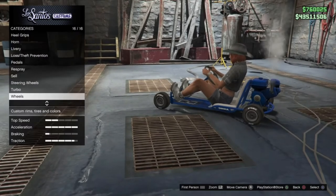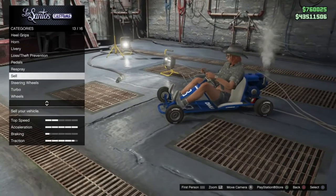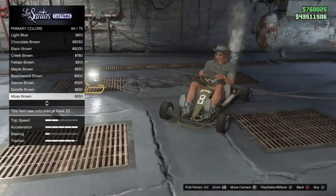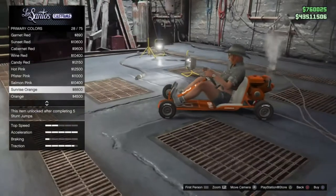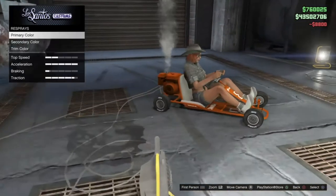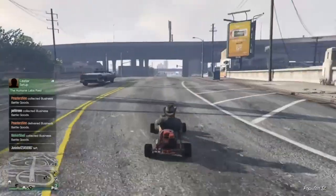You can change the tire smoke, and obviously there are no window options since there are no windows. Let's paint the primary color to something more go-karty — I'm thinking a sunrise orange, which looks really nice with the livery. And that is the thing fully customized, so let's take it outside and see how fast it is.